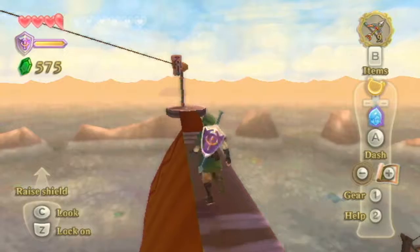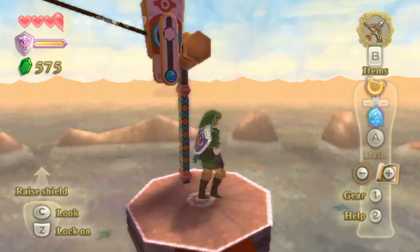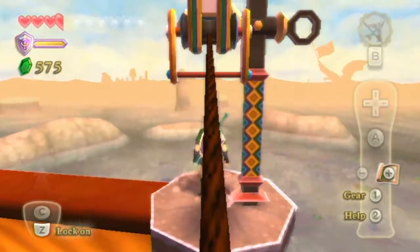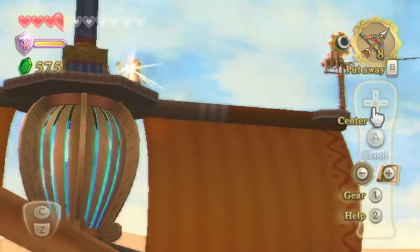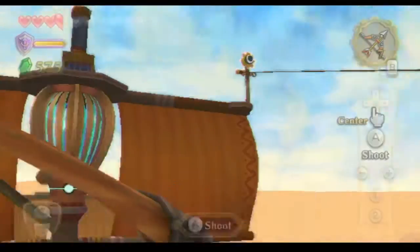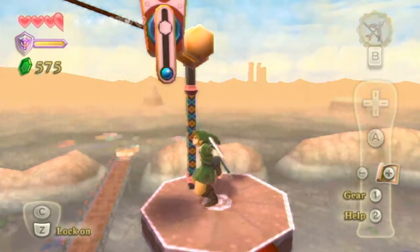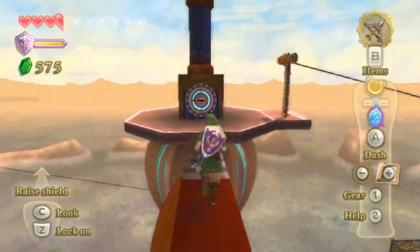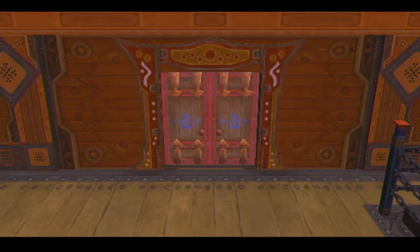Grab this — I guess it should pull me up. Come on. Grab it, Link! There we go. Should take me up here. Okay. What now? Oh, yep. Bye! There's another target up here. Alright, and that should get me to the timeshift stone. Oh god. Don't fall off. Don't fall off, that is important. And let's see. Okay, my sword. And there we go. That unlocks the door.